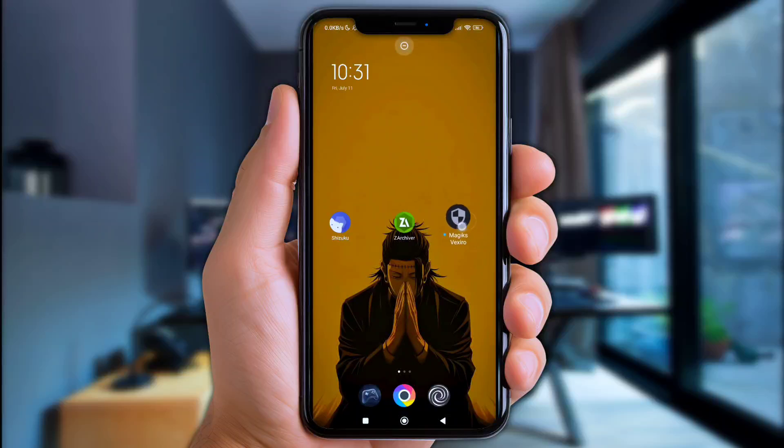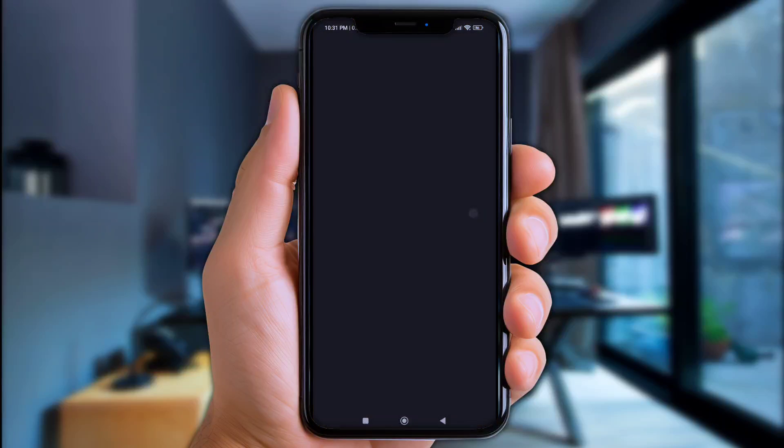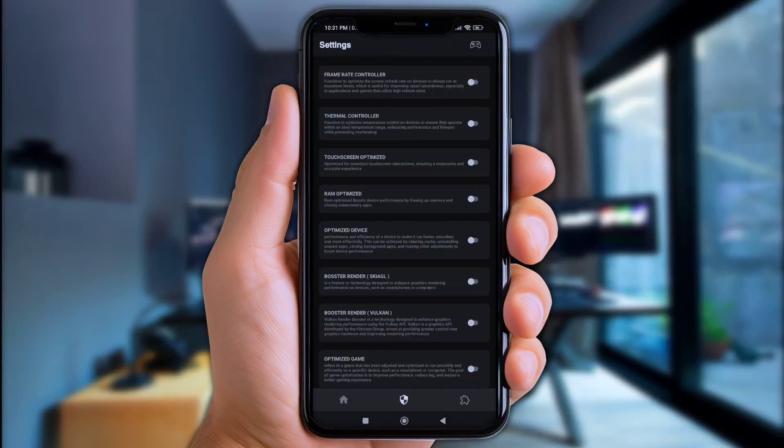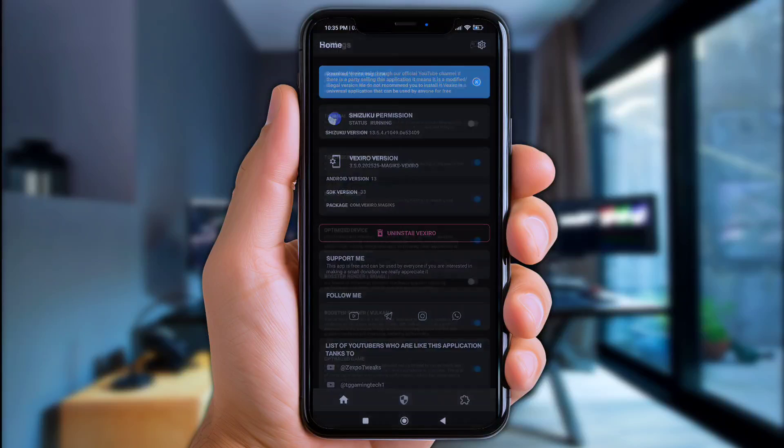Now let's jump into the Vexero app. You must allow all shown permissions to avoid any mistakes. Next, click the logo at the bottom and enable all the settings — but don't enable Thermal Controller and Booster Render Skia GL.